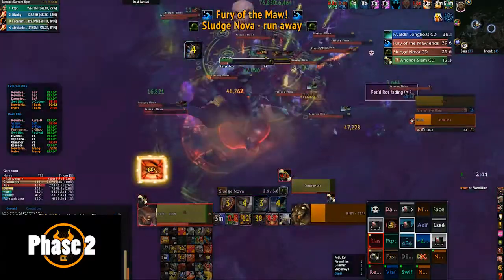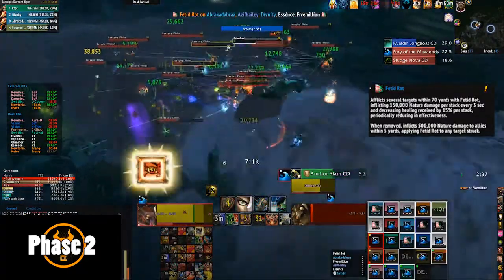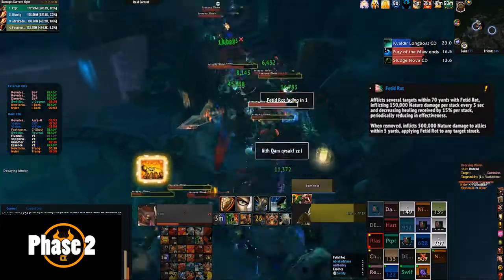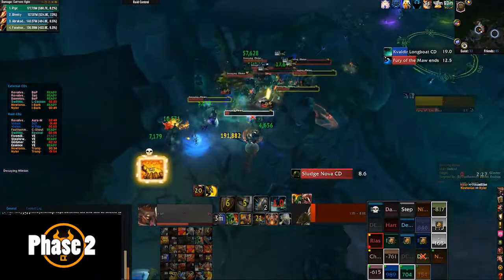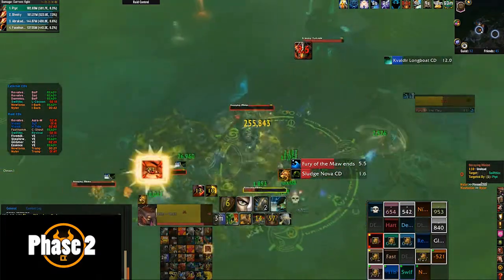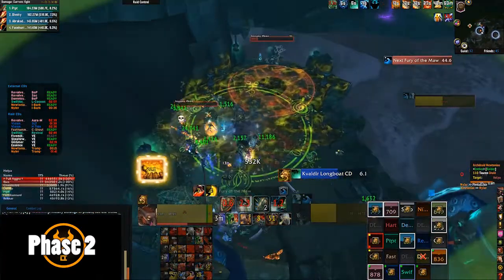The final ability the Grime Lord casts is Fetid Rot — a debuff placed on a few random players within 70 yards, dealing ticking damage. The key mechanic is that when this is dispelled or expires, it spreads to anyone within five yards. So if you have this debuff, stay away from everyone in the raid. This can be a little problematic when you're up the stairs, but just drop down if you need to, and make sure when you get dispelled or it's about to fade, you're not near anyone.